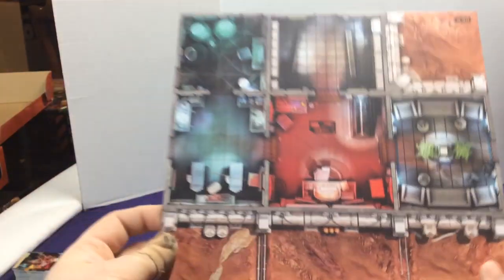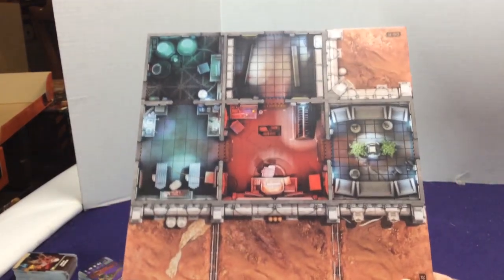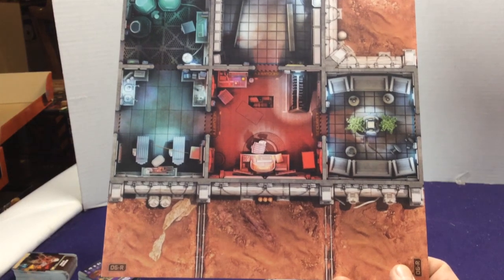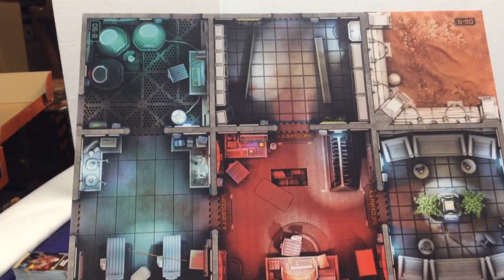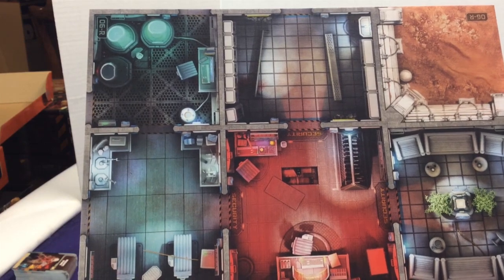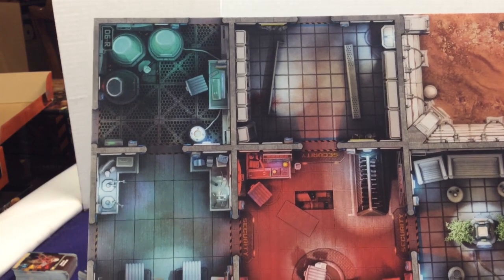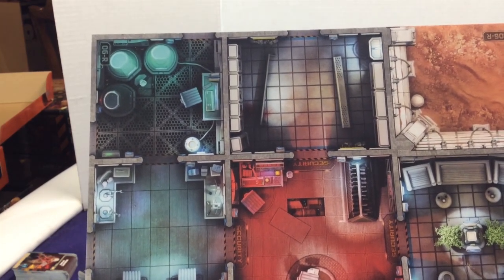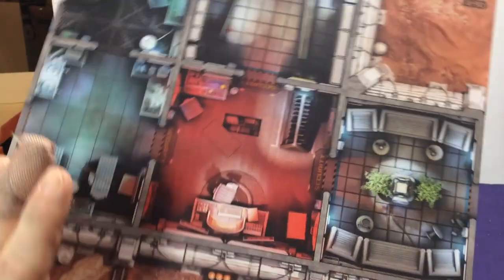We have nine tiles total. One has an office, some sort of health pod, more medical stuff, and a little seating area. Flipping it over, there's something like a supercomputer, some computer server rooms — these can definitely play into the thematic. That's the whole thing with all the Zombicide games: even though they have all these pictures, they don't specify that a particular area has specific loot. They can drop an objective or cargo in any room.